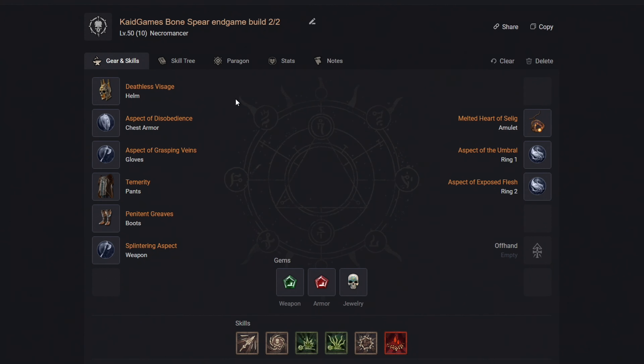First of all, for your skills, we want to use Poison Trap, Dark Shroud, Dash, Shadow Step, Shadow Clone and Twisting Blades.